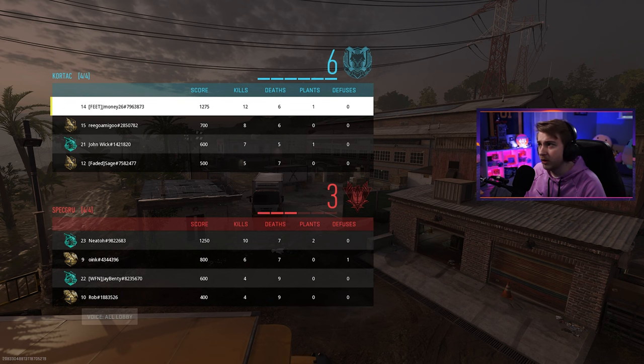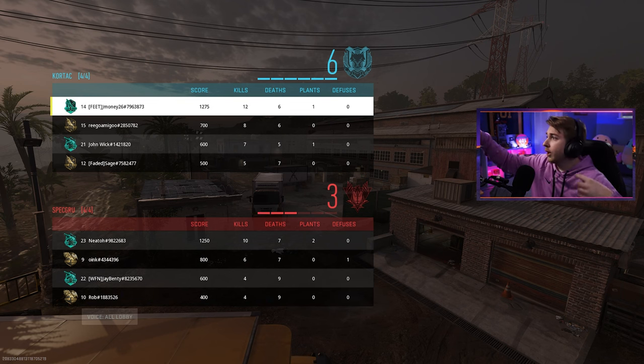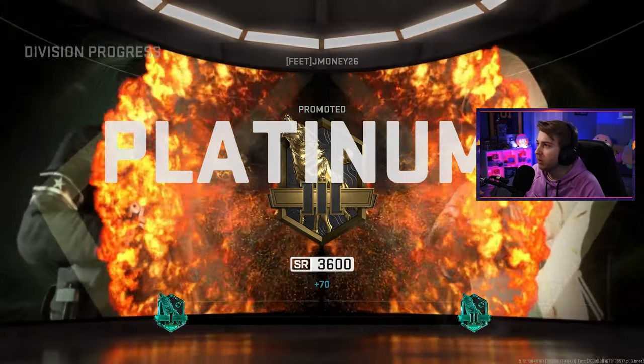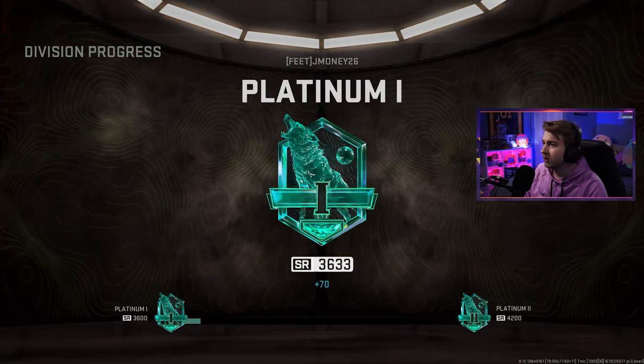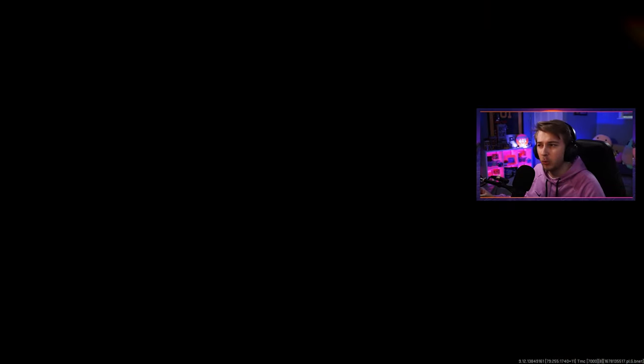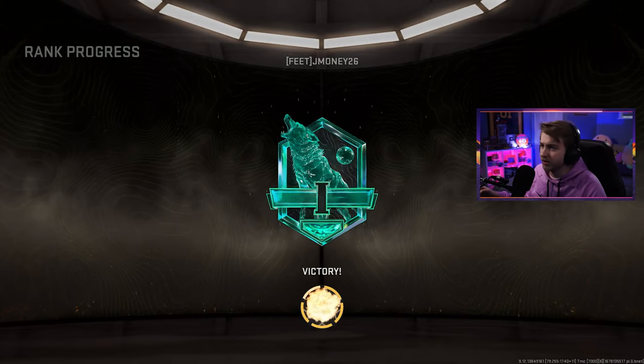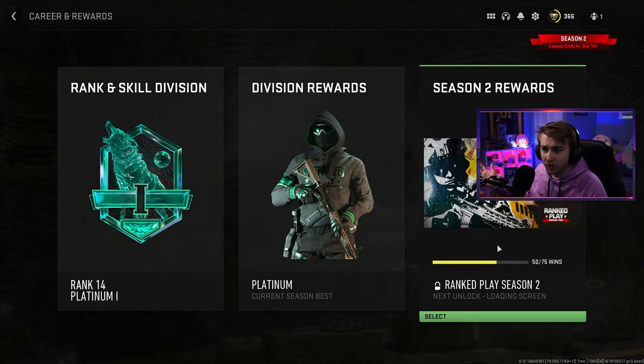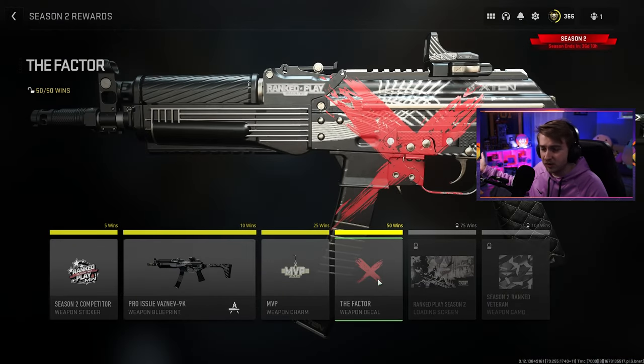We ended it with 12 kills, six deaths, and a plant. Oh — and it ranked up! It spoiled it for me. I'm plat, baby! Look at it go — the perfect amount, plus 70. Now we're platinum. What I don't get is why is mine a wolf and other people are like crocodiles? How do I change my animal, or is that just my fursona from now on? If we check my career rank — look, that's 50 wins. And we now have the X-Factor weapon decal. Now we just need to double our wins and we have the camo. It's ridiculous, but there you have it — we made it halfway to the most difficult camo to unlock in this game.